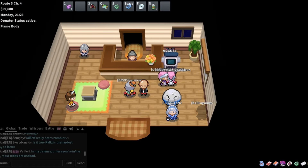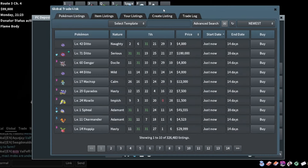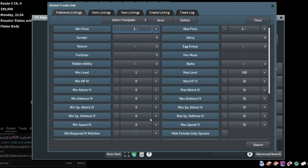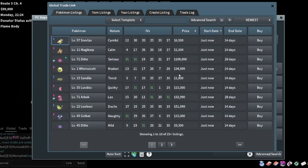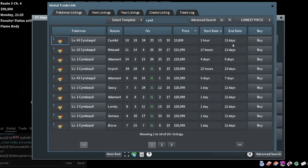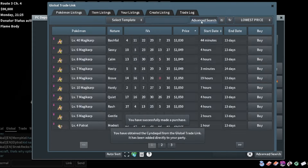We're going to check for some breeds right away. We're at 100K and we want to search for certain Pokemon we can breed for profit. Something that always works out pretty well is Cyndaquil. I'll search for a Cyndaquil with 25 special attack and 25 speed. There's one up for 3K, so I'll take that - that's an easy pickup.